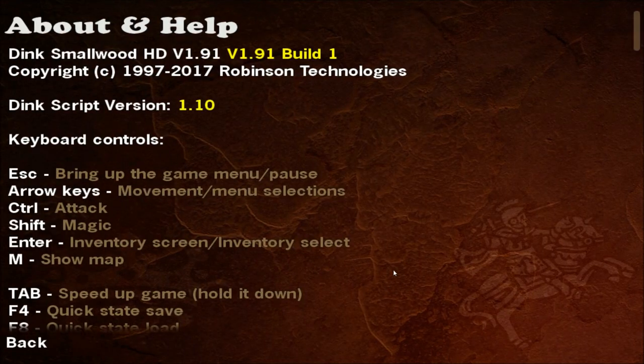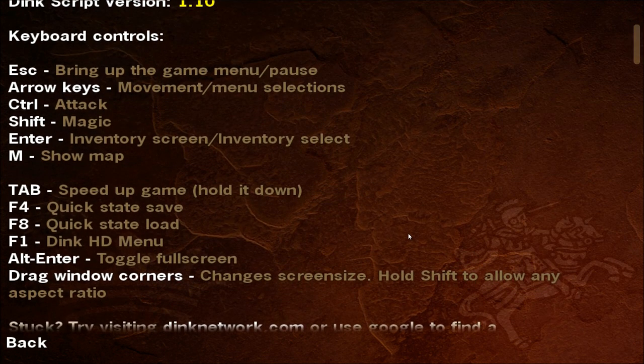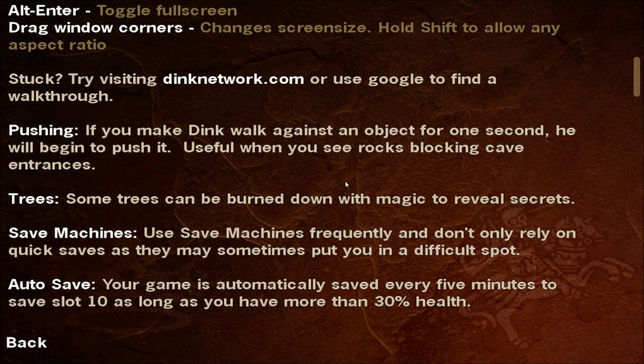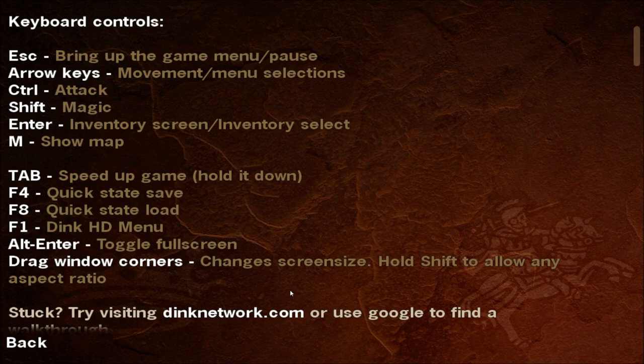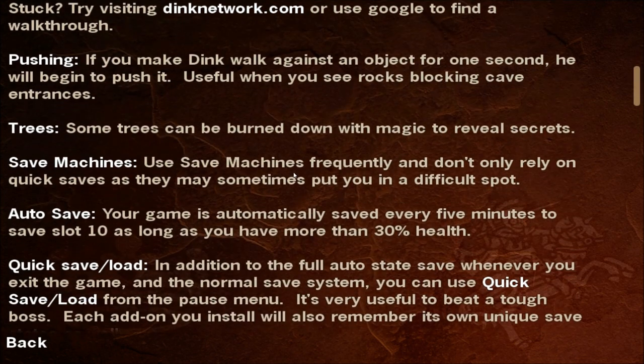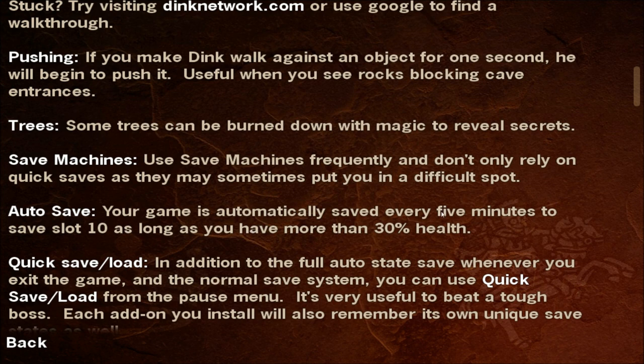Looking at the About screen: 1997 through 2017, Dink Script, version 1.10. These are the keys you use. As far as I know, you can't change key bindings — I haven't found any way to do so anyway. Quick state saves at F4. I'm going to try to remember that.